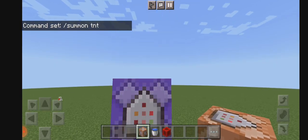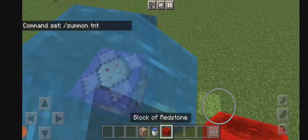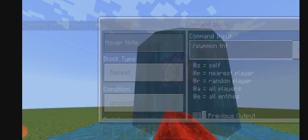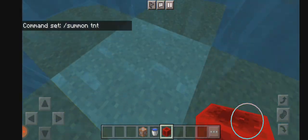You need command blocks, and you need to put slash summon TNT, and then you'll need to put water into it. And then you'll need to put a redstone block.